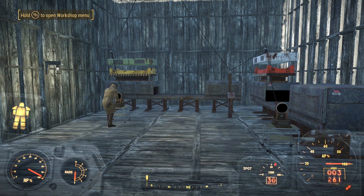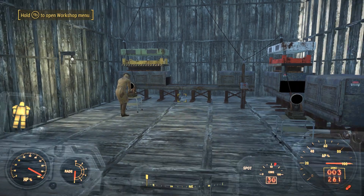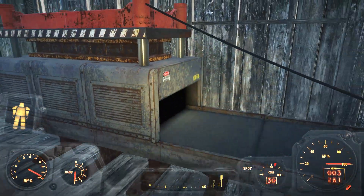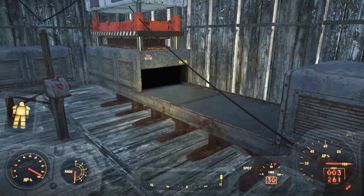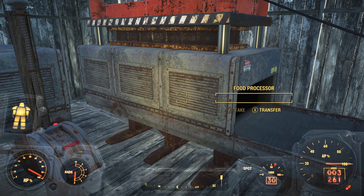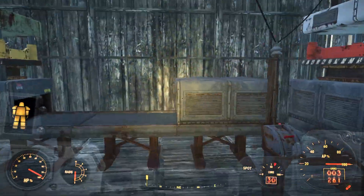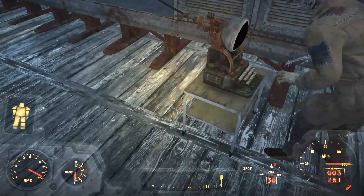Hello everyone, in this short I'm going to show you how to use one of these food processors. To build one, all I did was put a food processor down, a conveyor storage, put it on a switch, supplied it with power, and added a controller. That's all.